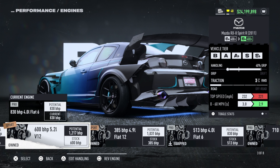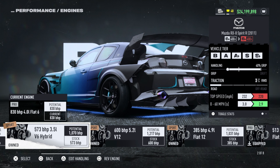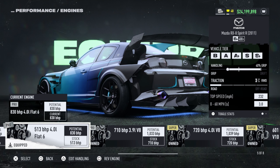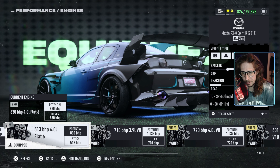Now we're going to pit it against number five, the four liter flat six. The zero to 60 is only 0.1 slower — it's 2.9 versus 3.0 — but this one has a higher top speed. You can see the V12 gets to the speed trap faster, but it traps nine miles per hour slower. The acceleration is just so quick.